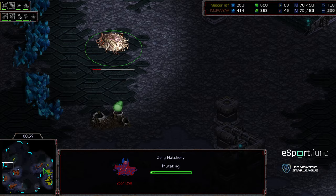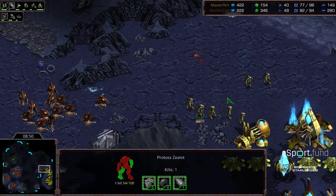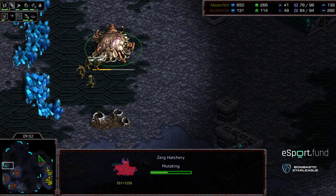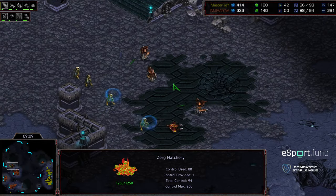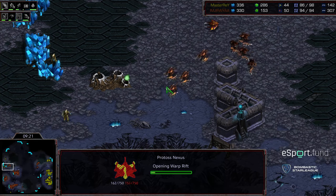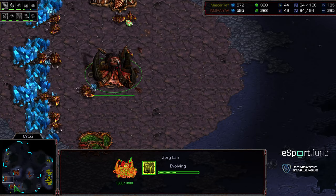Jiraiya is practically at 50 drones already and has already grabbed a fourth — a very aggressive macro style. Hydralisks cycling around to the north, engaging the zealots at that gap. He's got to worry about busts on the front door. Level one weapons already finished, level two weapons engaging. Zealots finding that hatchery so it might have to be canceled — the hydralisks are out of position. Master Ray now walking up with his attack force. I don't know that Jiraiya has enough hydralisks right now, but in a minute or two he could, because he has a huge economy.